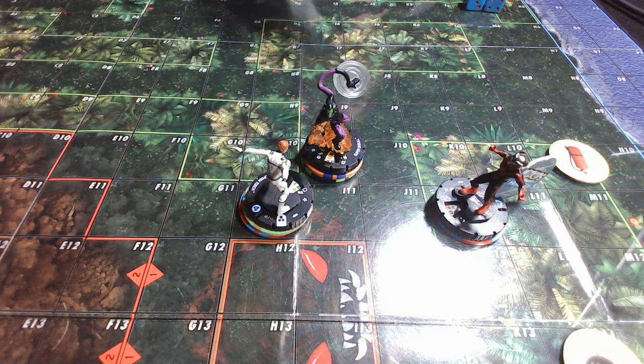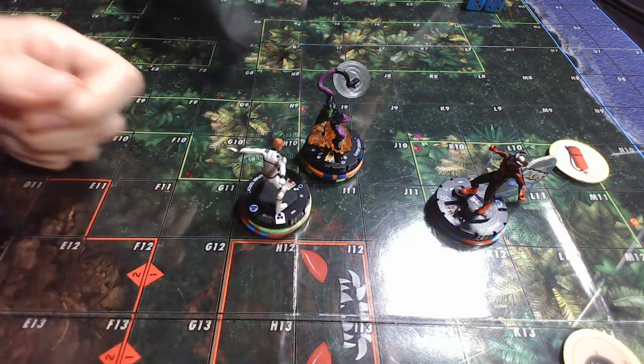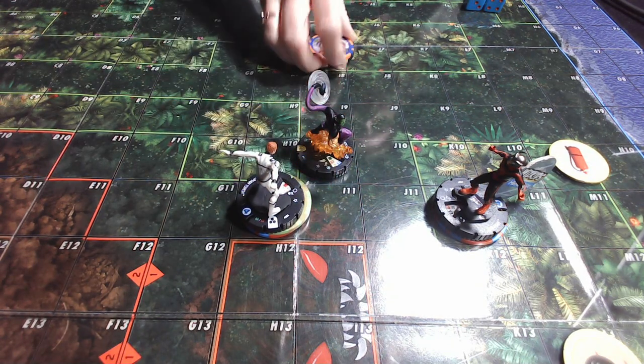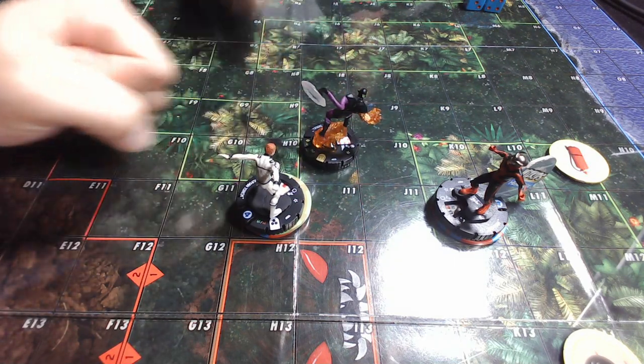Rob's Super Skrull now has Poison — and poison doesn't care about shape change! Super Skrull uses Poison as a free action. Human Torch — who was the last remaining Jocelyn piece — is dead. Rob wins. Good game!